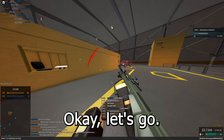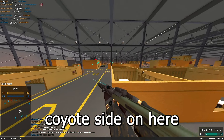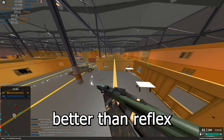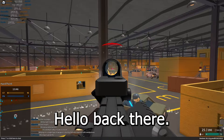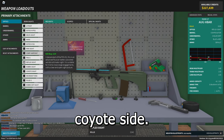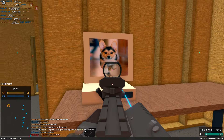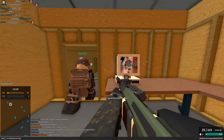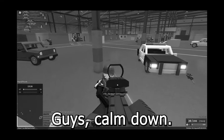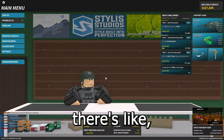We're going crazy — easy double, wiped them out! I might put the Coyote sight on here in a second, I think it's better than the reflex at this point. Let me try the Coyote sight — there we go, let's go!